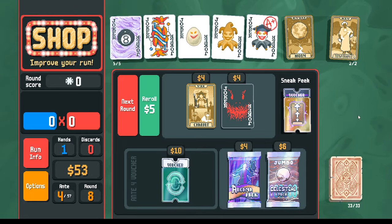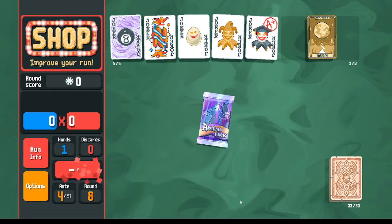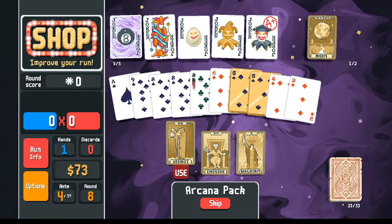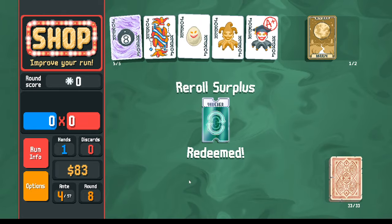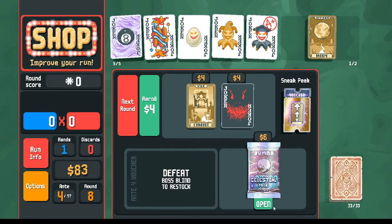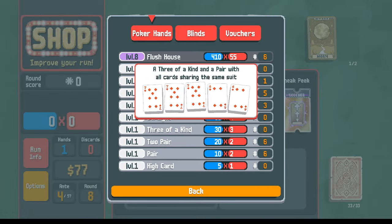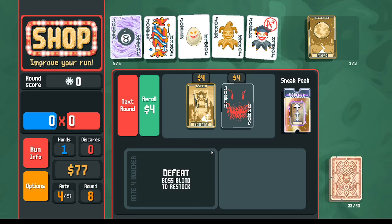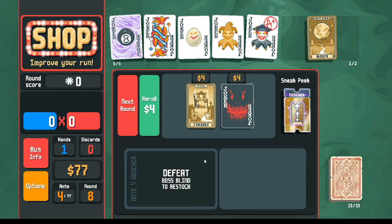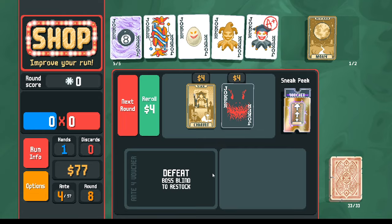We've got a lot of tarot cards so we'll go temperance first, then open the arcana pack. Hermit for another 20 dollars — sure. We will be taking the surplus voucher. We've got plenty of money for re-rolls if we want. Celestial pack — it doesn't give us a series card, but we're already at level eight flush house and that'll be perfectly fine. We have everything we need to beat the final boss, even a glass card if we need it. So what we could do now is save up all of our money and see how much we can get.